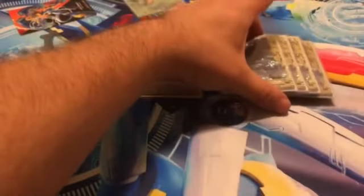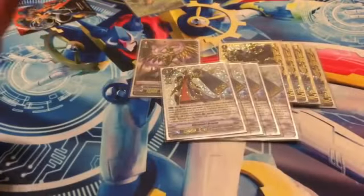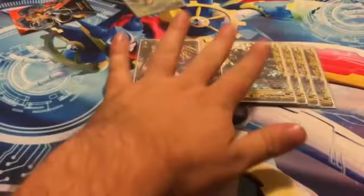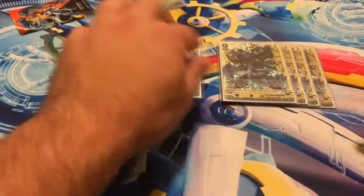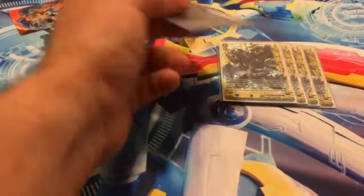Starting off with our grade 4 slash 3 lineup, we run four Next Age, one Phoenix, and of course four Chrono Jet Dragon, for a total of four grade threes and five grade fours. The reason we do this is because this is obviously our official win condition, but if you happen to go first — because you can't go to him on a first turn — this is an option, and I'll explain more in combos.